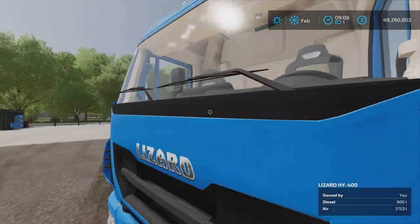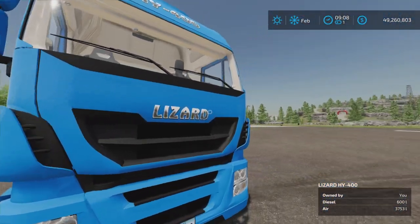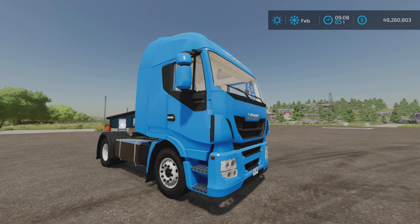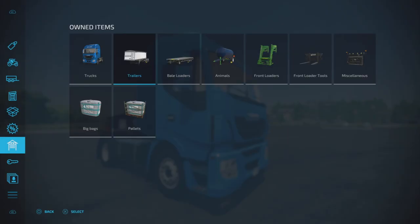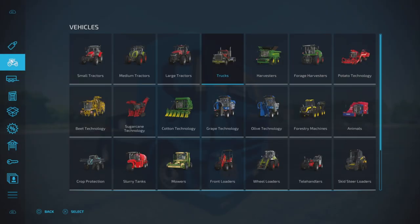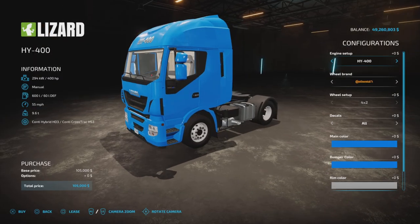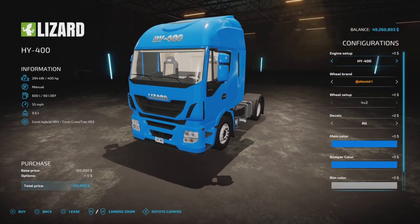It's 12.53 megabytes to download, 10 slots on console, and you'll find it under Vehicles and Trucks. It's 105,000 to purchase, with 400 to 810 horsepower, manual transmission, 600 liters of fuel capacity, and 55 miles per hour top speed. Engines start at 400 HP and go to 460, 560, 640, and 810.